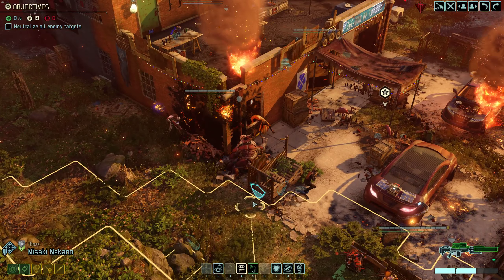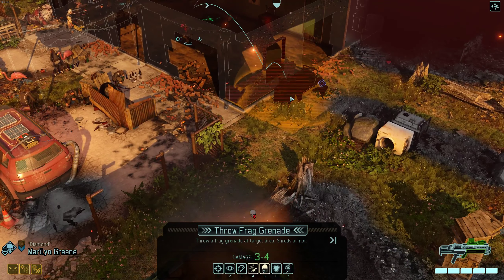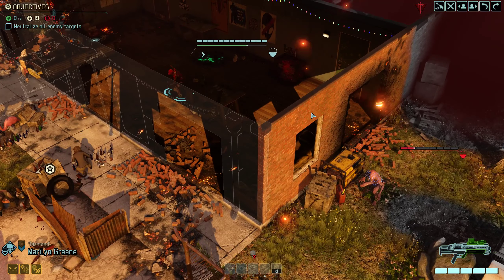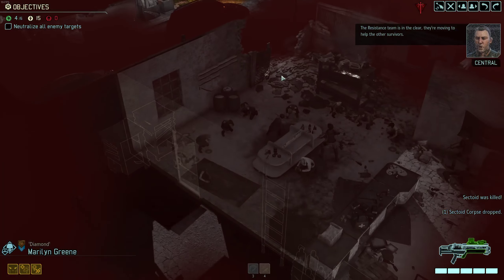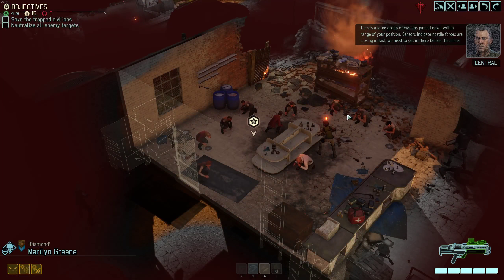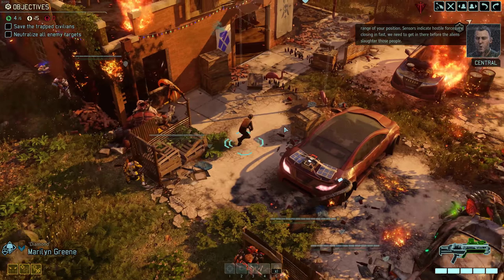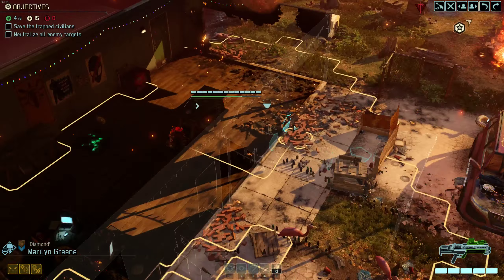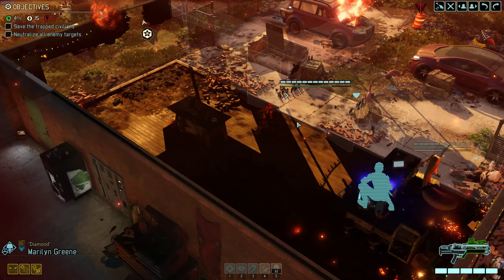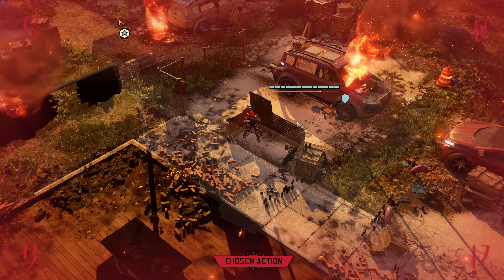That is unfortunate, but on the plus side 89% for a guaranteed kill with a grenade. Just the two of them left. I would like to save my grenades but I think I'm gonna have to go for the shot. I absolutely do need to kill it. The resistance team has rescued four people — moving to help the other survivors. There's a large group of civilians pinned down within range — hostile forces are closing in fast. We need to get in there before the aliens slaughter those people. We get to keep those people — let's try and keep them alive.